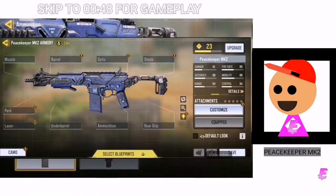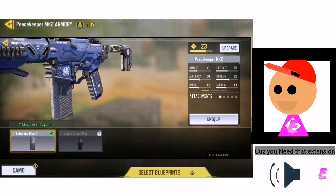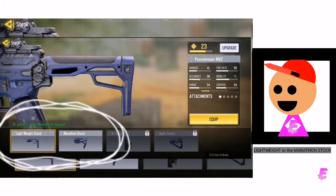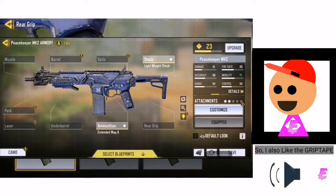So this is what I got on my Peacekeeper MK2. I would always put the extended mount because you need that extension. And for the next thing, I always got myself the lightweight or the marathon stock, just because it keeps that mobility, which is nice.